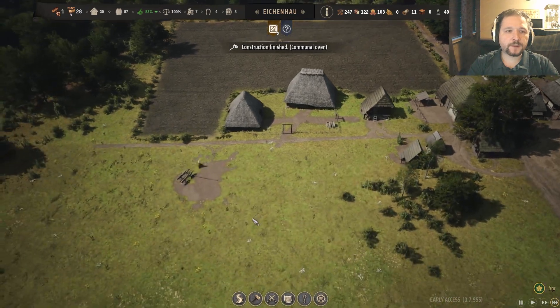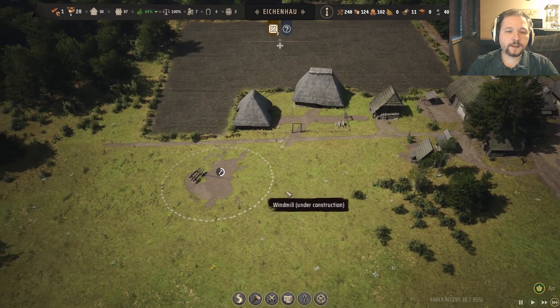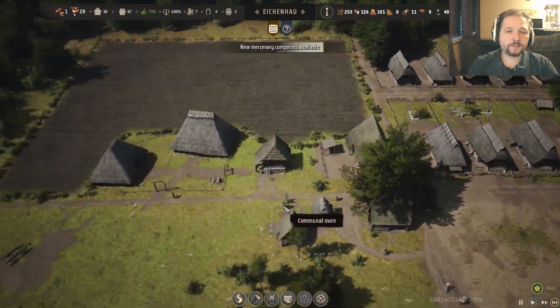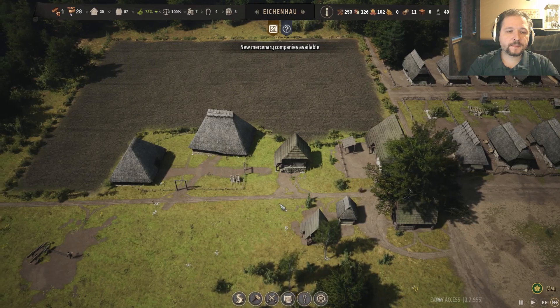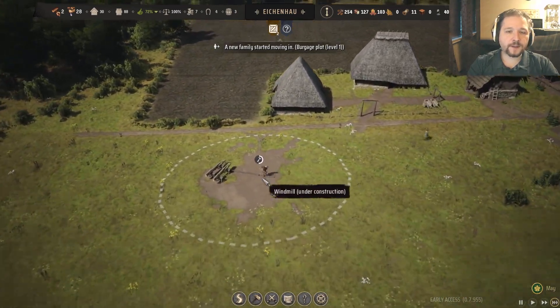Somebody's blocking the communal oven. One more family moves in and they will be workers at the windmill. That looks rather pleasant honestly — nice and relaxing.